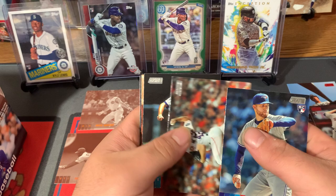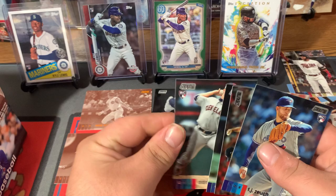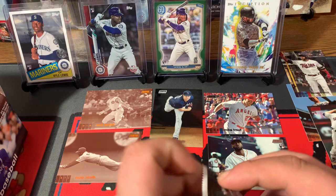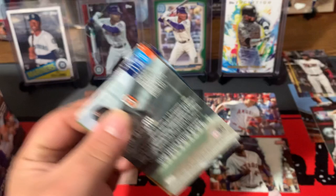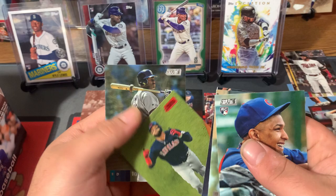T.J. Zeuch Rookie Card, Lance McCullers, Ryan Sandberg. We have a Nelson Cruz black parallel. We'll go with the Trout and Aaron Savalli Rookie Card — so two black parallels, two sepias, one chrome. We are seeing some variations, that's for sure. Albert Abreu Rookie Card, Dallas Keuchel, Cal Ripken Jr., Carlos Santana Red Foil, and Tony Gwynn.